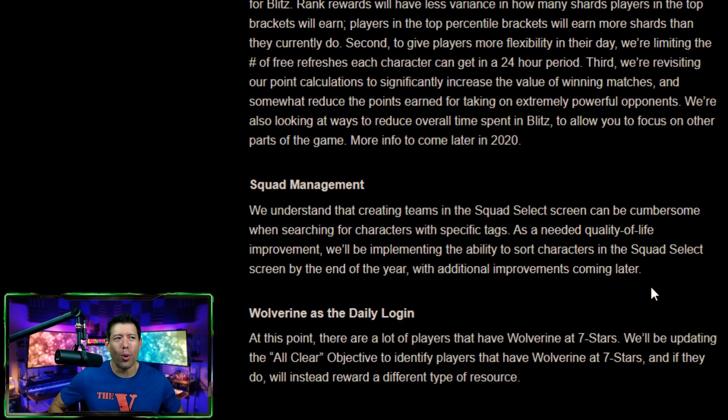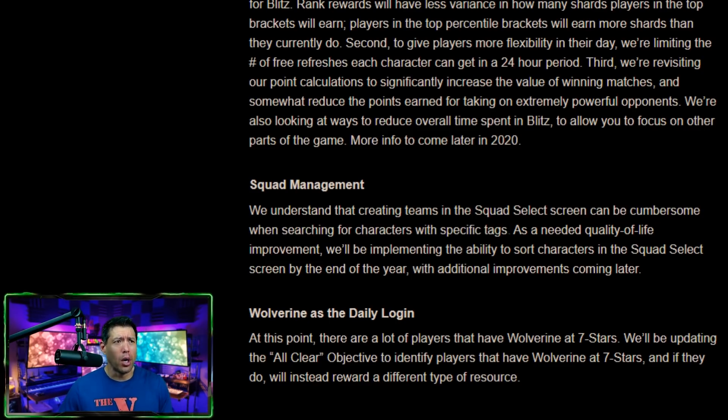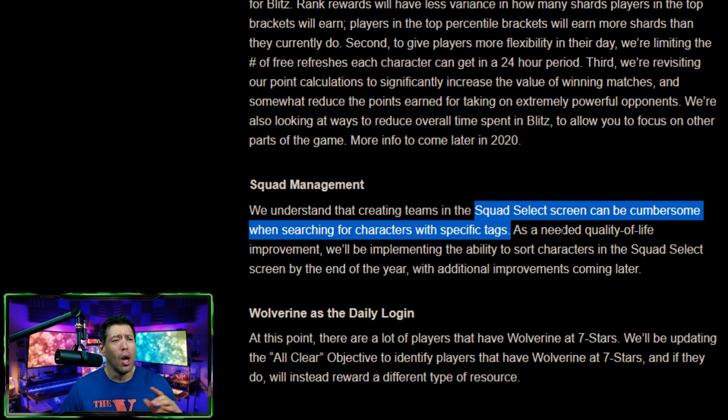We recently got more saved squads, but with characters being added all the time we're going to run out again. Squad management is going to become very important. One key thing is having specific tags you can search for in the squad selection screen, not just in the main roster management screen. If they add that, it could severely reduce the number of saved squads we need. They're implementing some sort of ability to sort characters into a selection squad by end of year — I hope this is sooner rather than later.